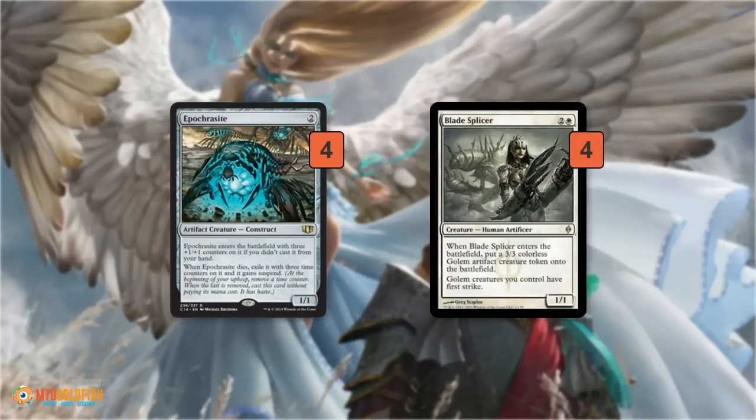We also have Apocryph and Blade Splicer. Blade Splicer is pretty obvious — when it enters the battlefield, you get a 3/3 Golem token, and it gives Golems first strike. Every time we flicker this with Cloud Shift, Restoration Angel, or Flicker Wisp, we get another Golem, so we can go wide with Golems and take over the game. Plus they all have first strike, which means two of them can profitably block a Wurmcoil Engine — first strike deals damage first, wipes out the Wurmcoil, and our opponent doesn't kill our stuff or gain life.